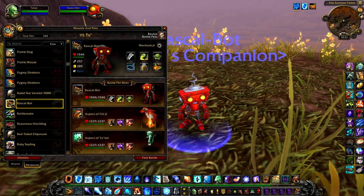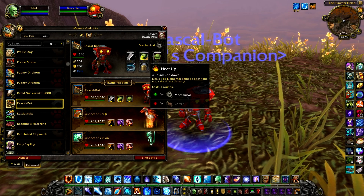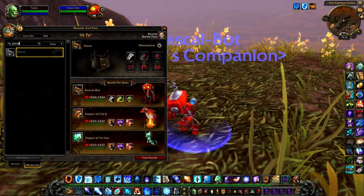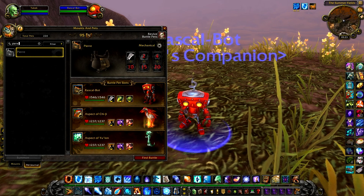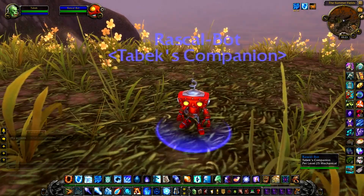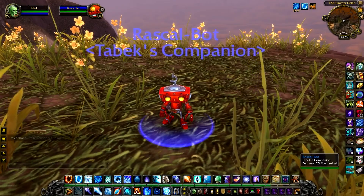So I'm sure they'll end up changing this. Let's take a look at Pierre, which I don't have yet but I'll try to get a hold of. Yep, he has the same abilities. So for now I'm sure RascalBot will get his own abilities soon, but let's take a quick look at how he fights in battle.